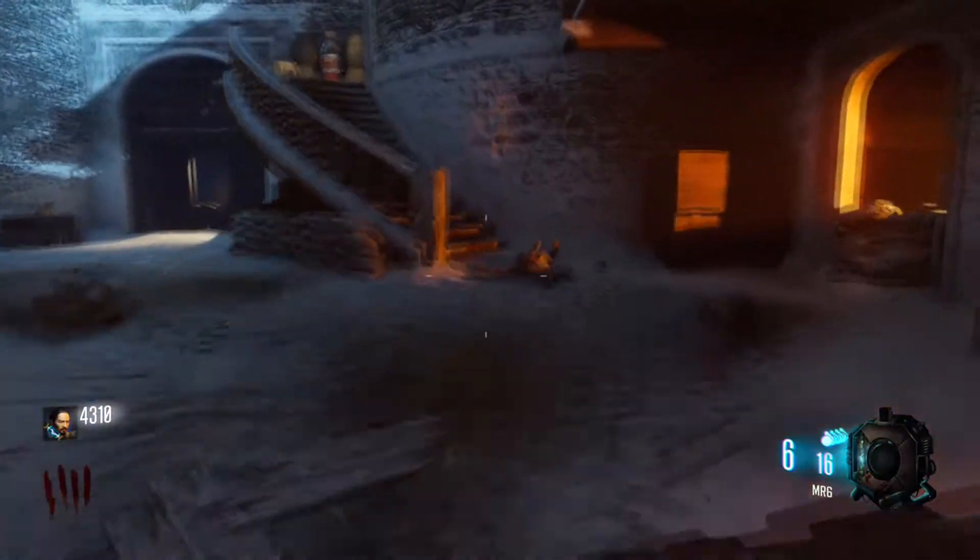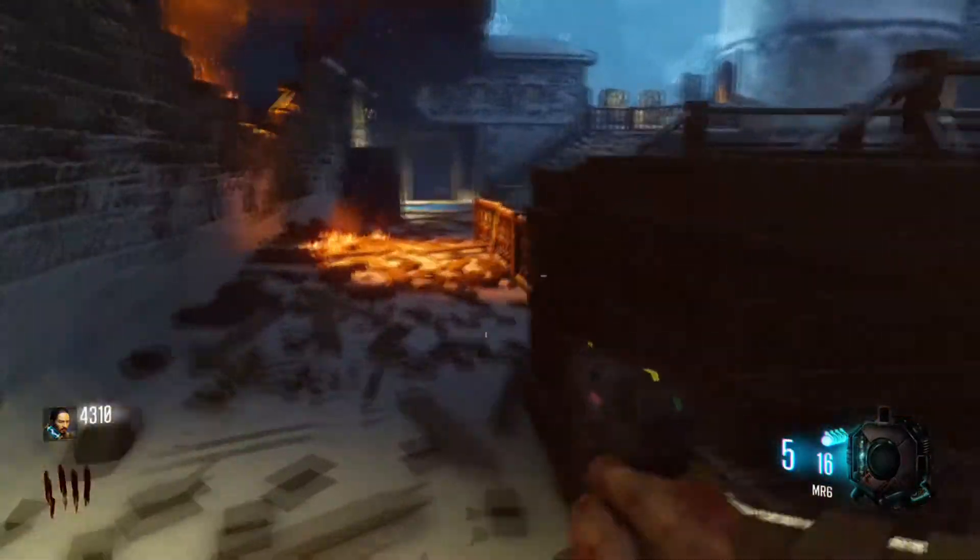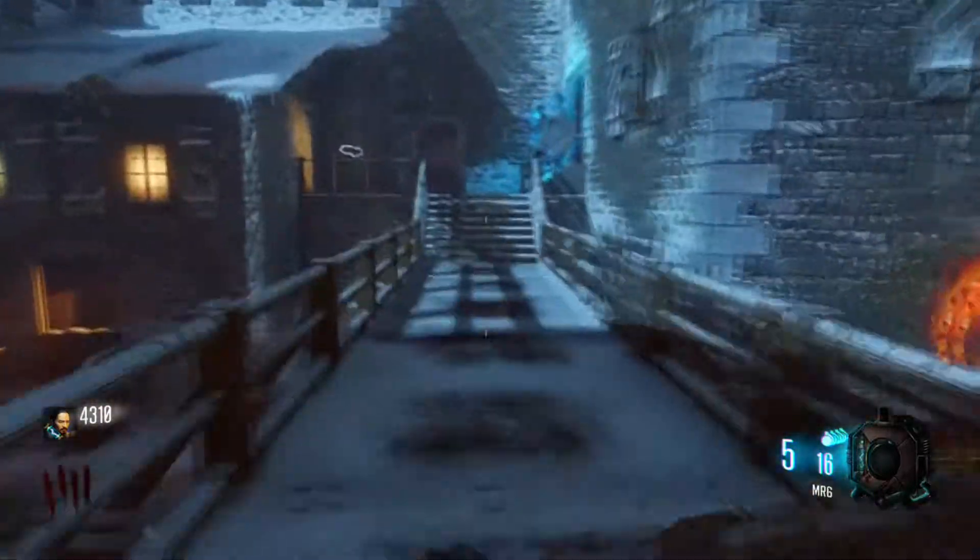You're going to arrive right here, and you're going to see the mystery box location — well it's one of them actually, but it might not necessarily be there — and you're going to go up here and then go through this door right here.